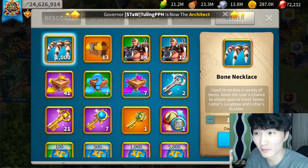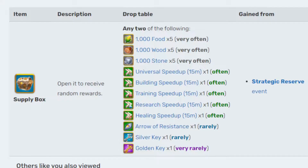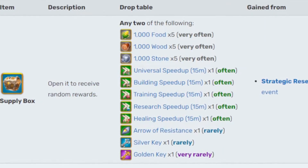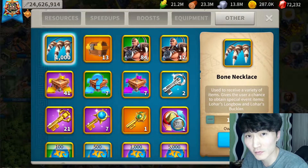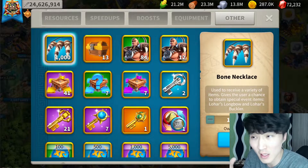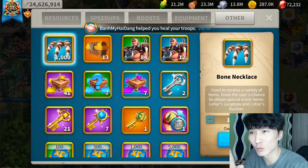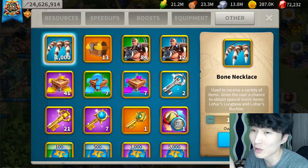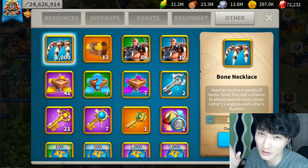Other than Lohar's Trail event which drops bone necklaces, the supply boxes that you get from the Strategic Reserve event also drop arrows of resistance. But the drop rate of supply boxes compared to bone necklaces is very low. For example, you get around 24 to 25 arrows per 100 supply boxes you open.